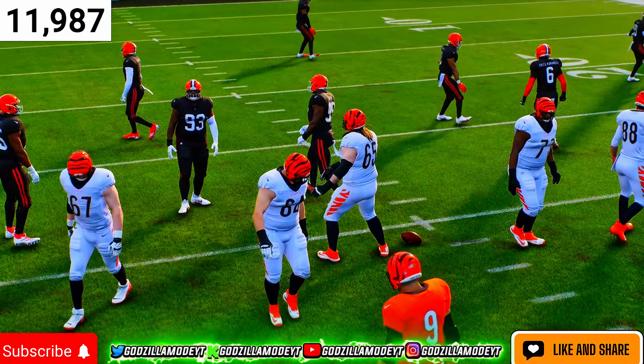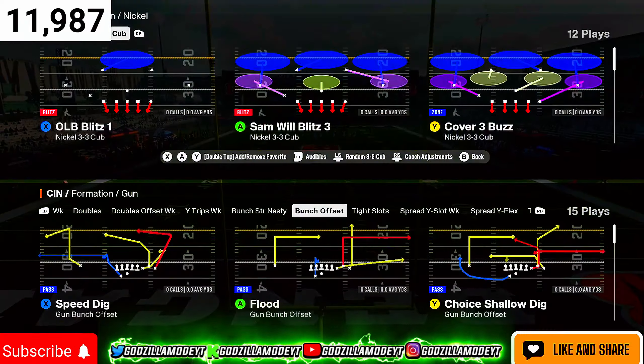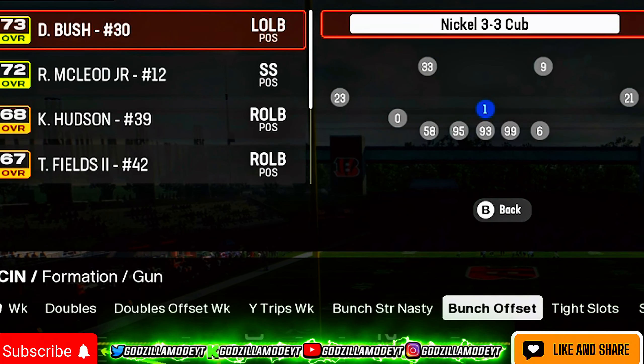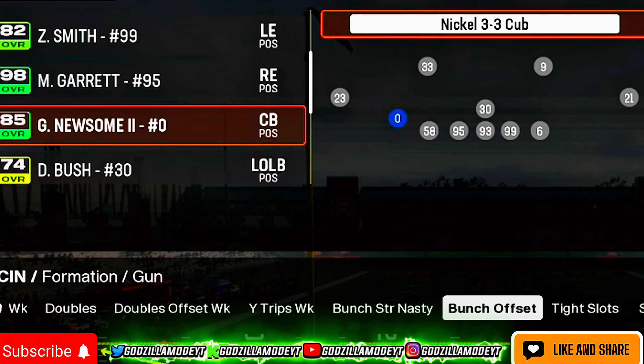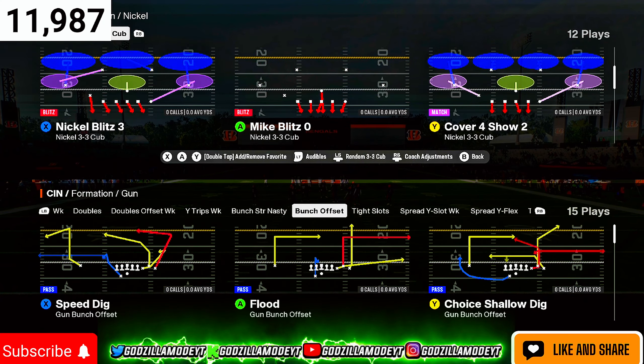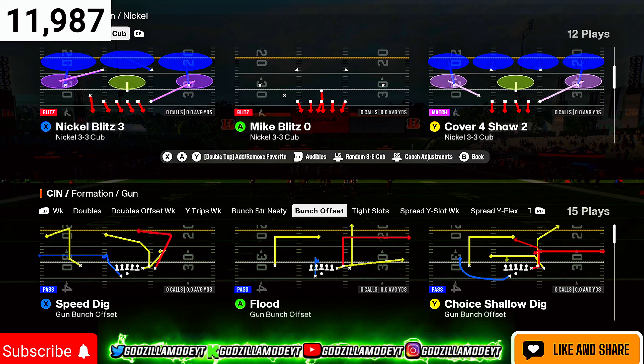Then go to your substitutions — this is key. Make sure you have your best players in the game. I'm throwing Bush in there at linebacker — he's fast, around 89 speed — and then I'm throwing Thornhill up top.